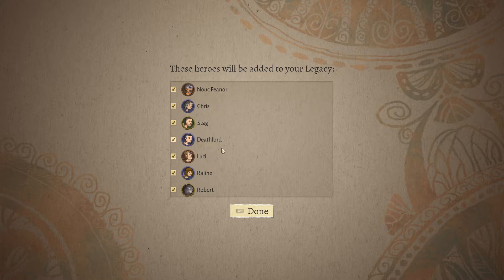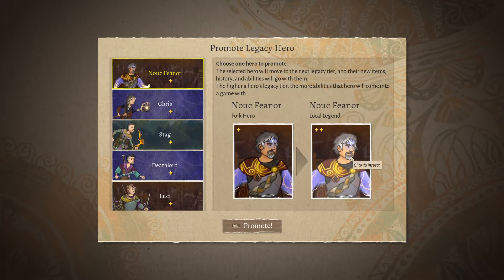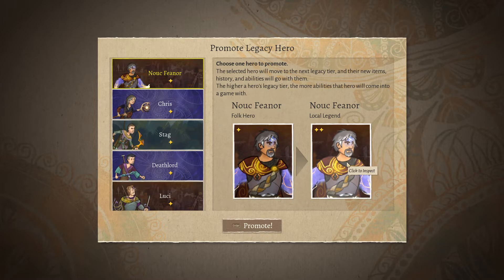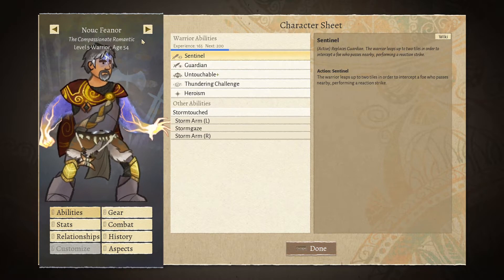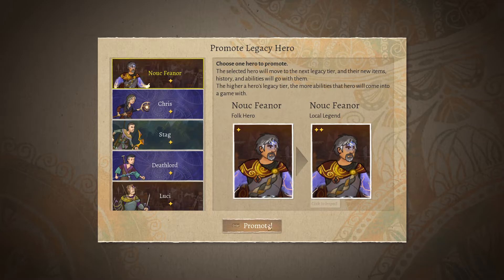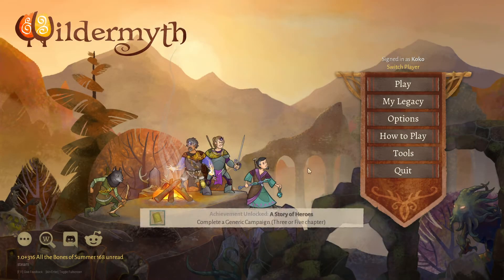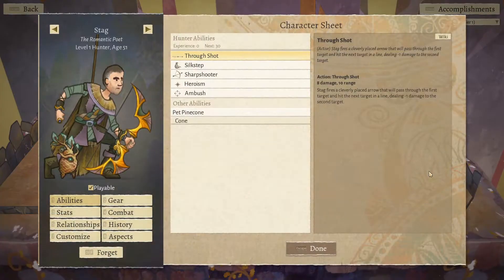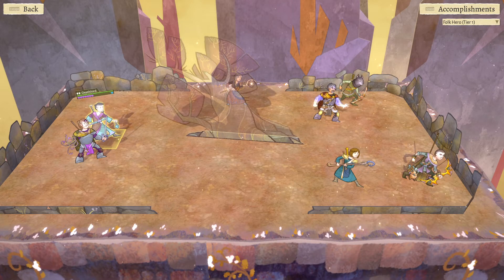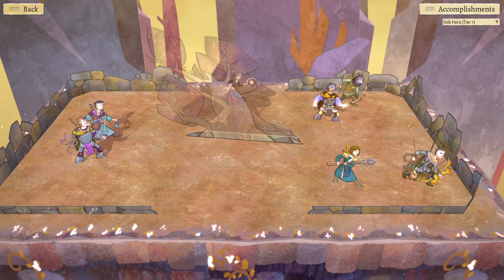Yes, I will accept that. And we can promote Nuke from folk hero to local legend. I guess that's acceptable. Yeah, the compassionate romantic. Sure. Promote. Let's go. The elemental weapons discovered in this game have been unlocked in your legacy and will now be available to craft in all future games. Yay! Also, this team has achievements now, so we can see that. And now we can see our boys over here. Look at Stag. Raleen. Deathlord. Lucy. Nuke. Beautiful boys. We've done well, my friends.